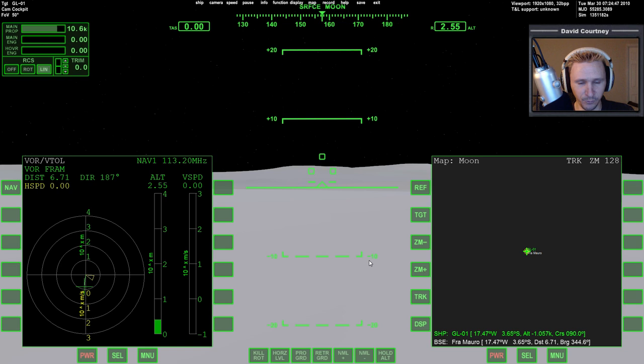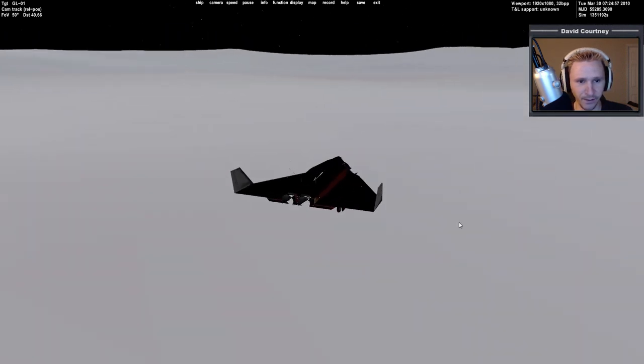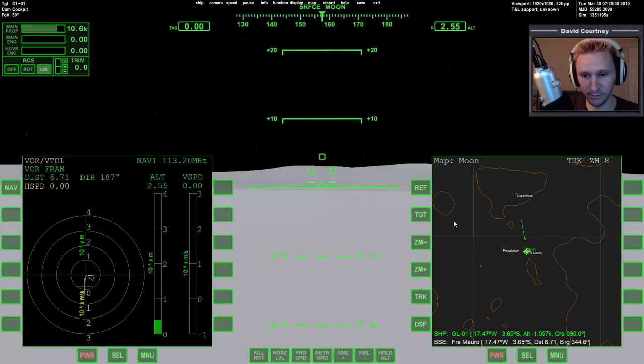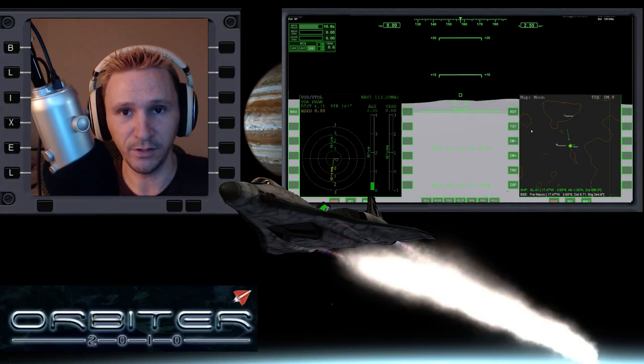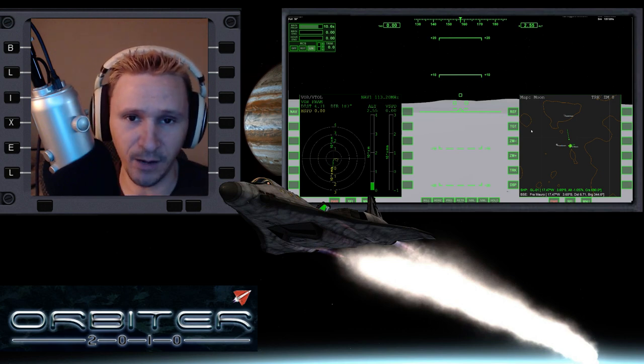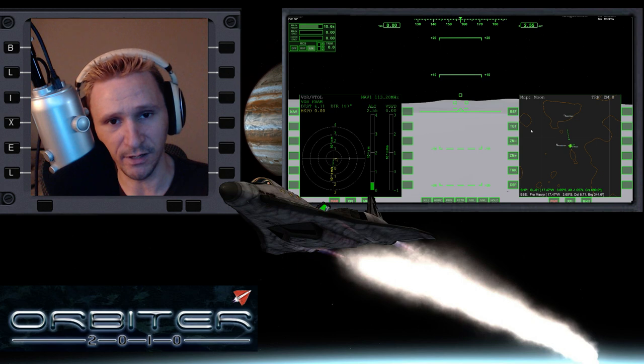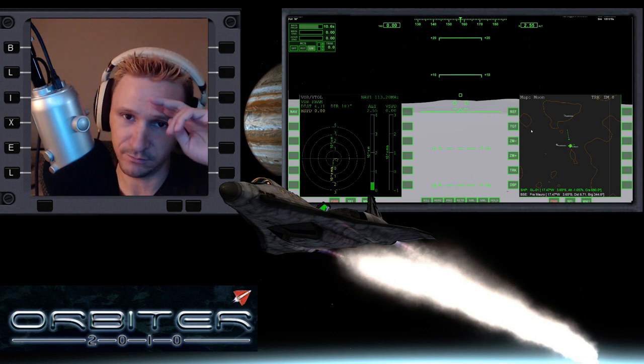That was a brief flight from one Apollo landing site to another — from Copernicus to Fra Mauro. I thought that would be kind of fun now that we have a little bit of terrain in Orbiter 2015. If you liked this video hit the like button, leave your comments below, and let me know what you think of Orbiter 2015 — are you excited about it? Check the links in the description and I'll see you in the next video.